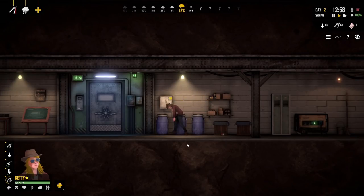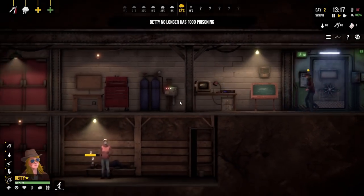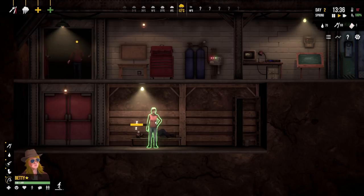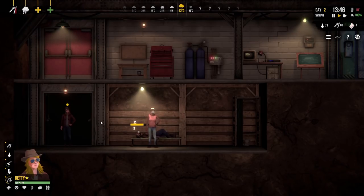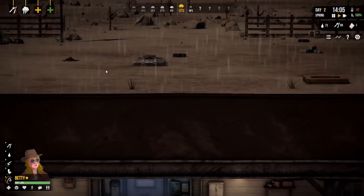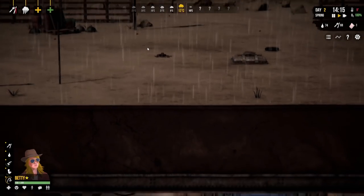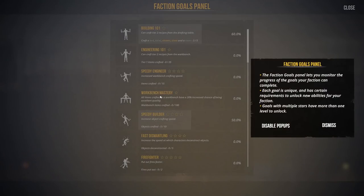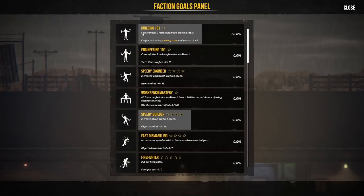If we click on our faction banner we can see faction goals. For 'building 101' we need to craft a bed, toilet, shower, stove, and a room - we've done three out of five already. Completing this means we can craft tier two recipes. So we have goals to achieve to unlock more stuff. Zero out of 25 tier one items crafted from the workbench - that's a separate crafting goal. We need a valve for the incinerator too. Let's check if we can make a valve from the workbench - yes! Barbara, go make a valve and then we can have a shower.